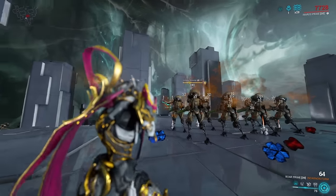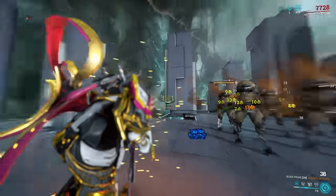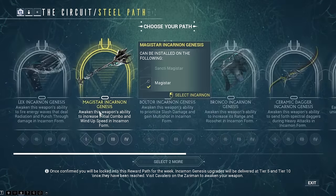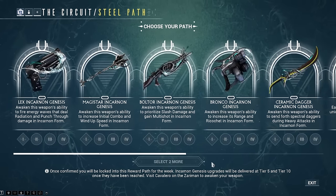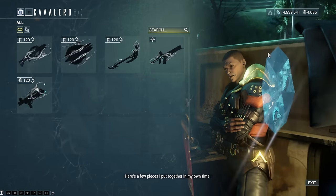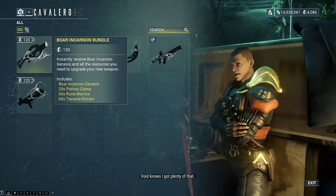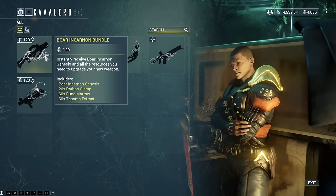If that sounds good, go get one — the acquisition on this one is not as painful as many other Incarnon weapons. While you can get it from the Steel Path Circuit and then get the Incarnon adapter at Cavalero as with any other, the Incarnon adapter for the Boar can also be purchased for platinum directly from Cavalero's Incarnon market, so if you don't want to wait for the rotation you can just buy it directly.